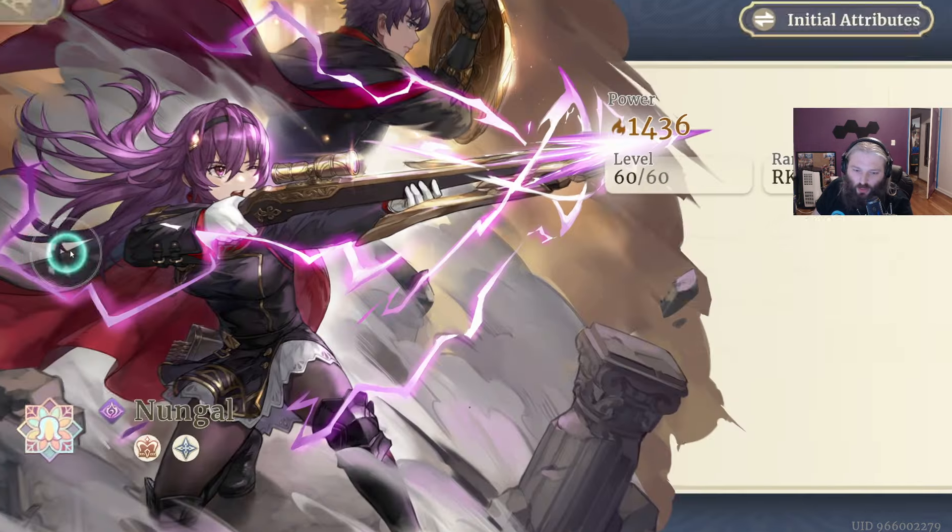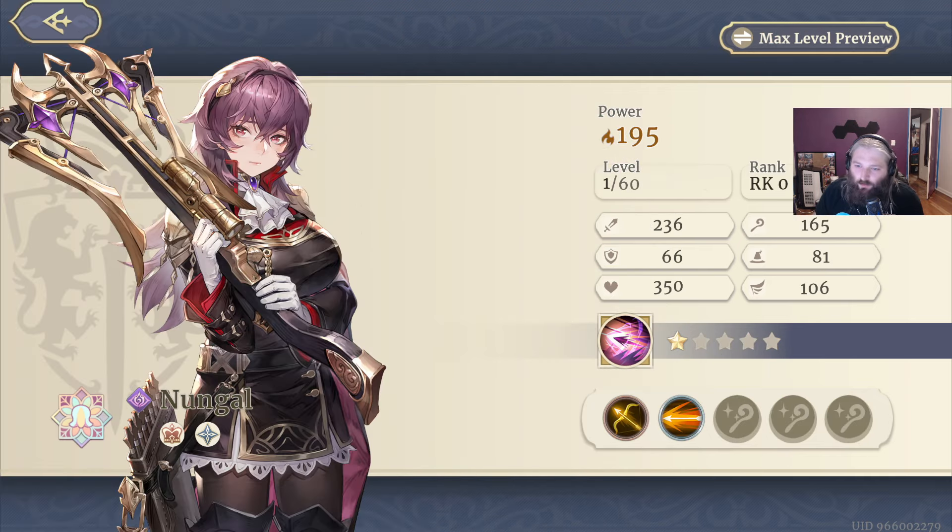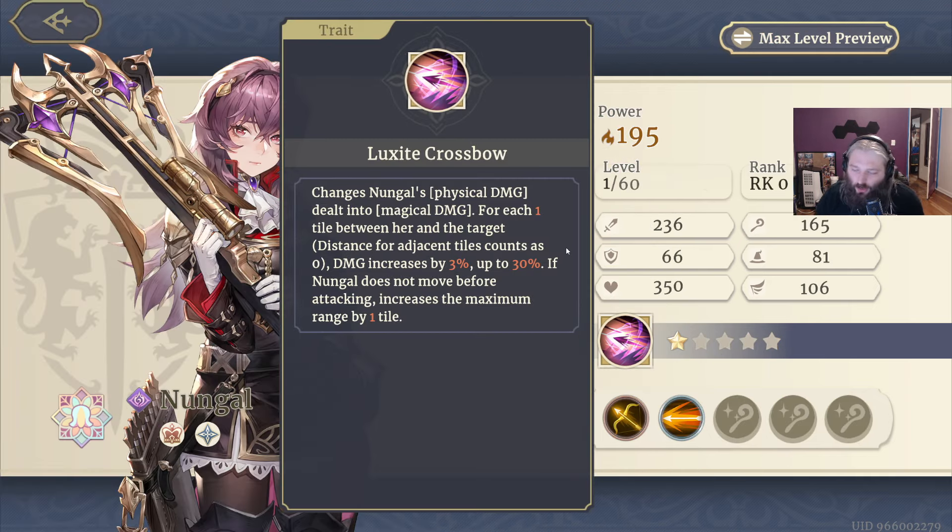Now let's take a look at Nungal, who is probably the star of this dual banner — the one most people are going to want. She is basically a sniper, all about range. Her crossbow is pretty cool — you want to scale her physical damage, but all of her physical damage is converted into magic damage. So by scaling her physically, you're going to get magic damage output. She's essentially using a gun crossbow.